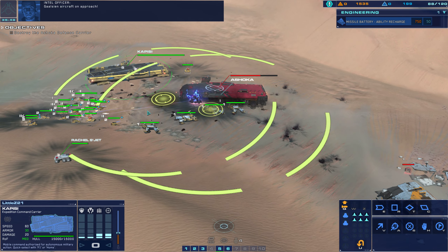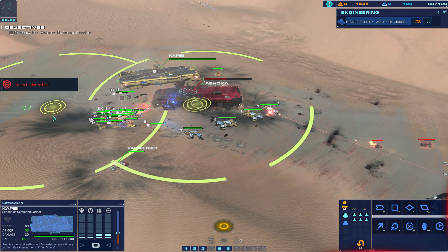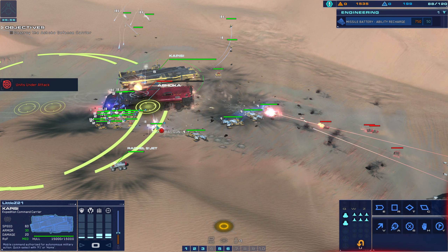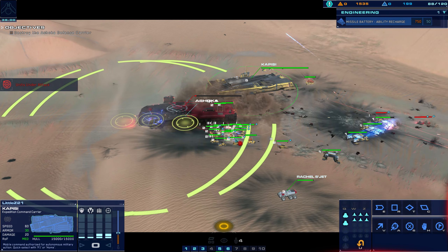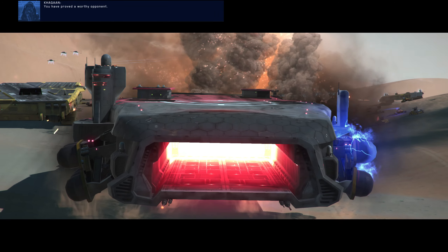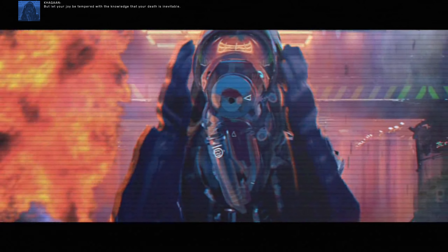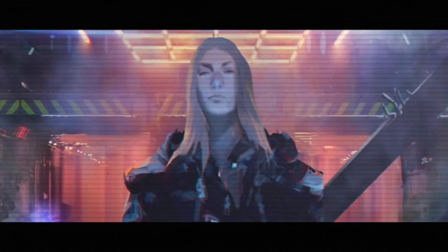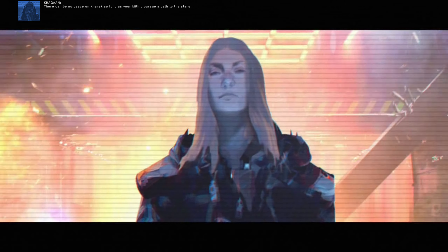Check it out — don't approach. Bomber to monster. Support cruiser under attack — mediate fire to support on that position. There can be no peace on Karak, so long as your Kithid pursue a path to the stars. There can be no peace.